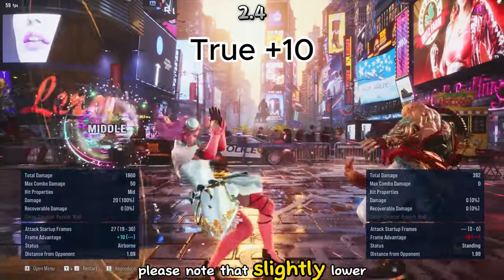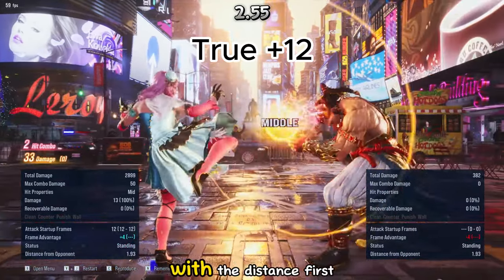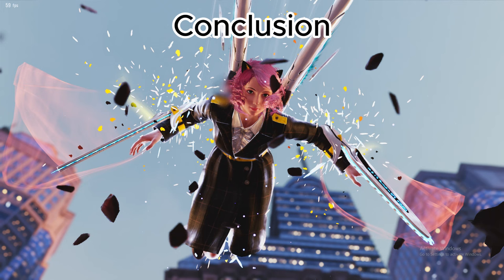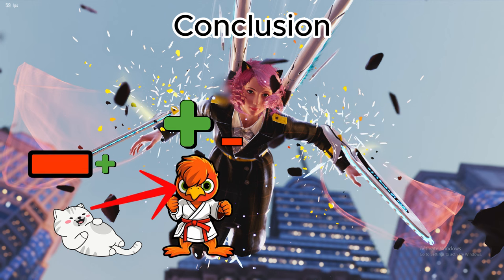Please note that slightly lower than this distance will give a lower plus, so try to get familiar with the distance first. In conclusion, spring kick is more beneficial to the kicker the longer the range, given that it reaches the enemy. The closer the range, it is more beneficial to the one who is already standing.